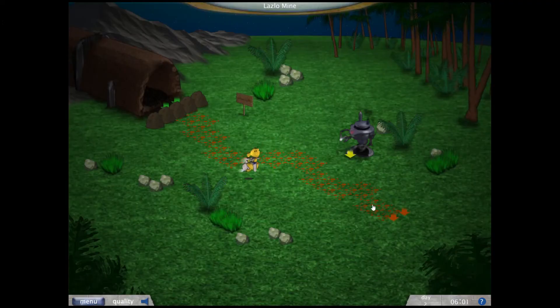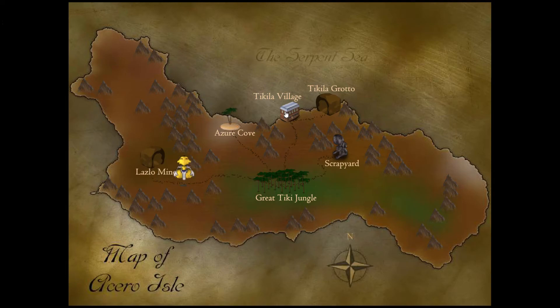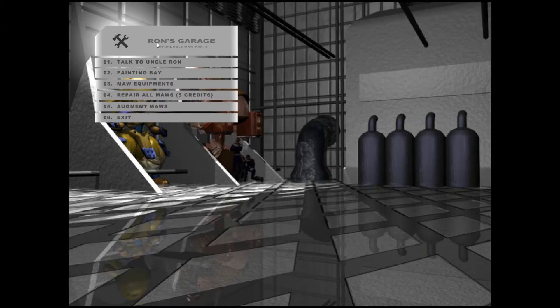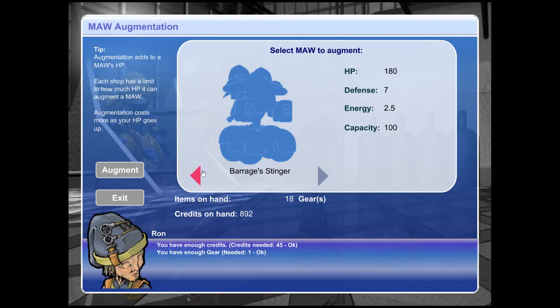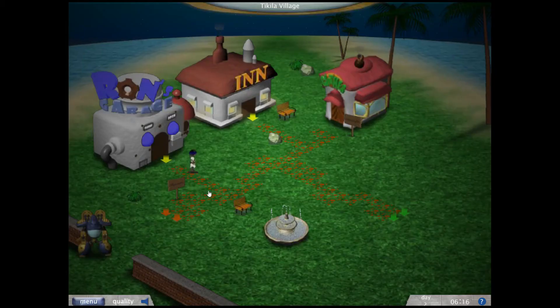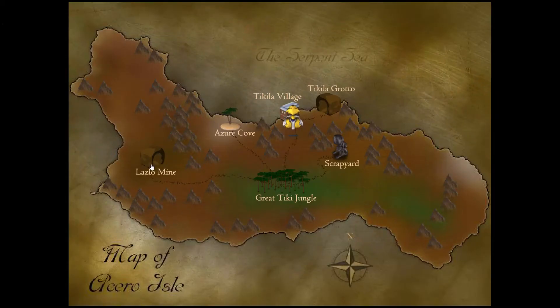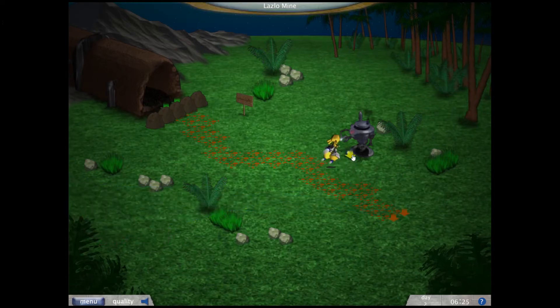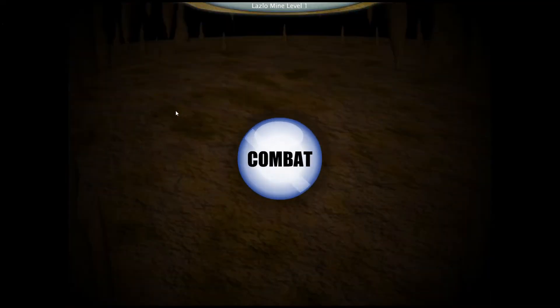Now that we have reached the Laszlo Mine, we can return to Tequila Village. Let's augment to repair. Since I don't want to use a recovery, I'll augment Barrage as well. Now we're full HP again. The mine is closed except when you are with Barrage, and it just opens the place.